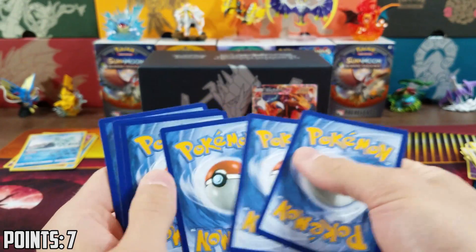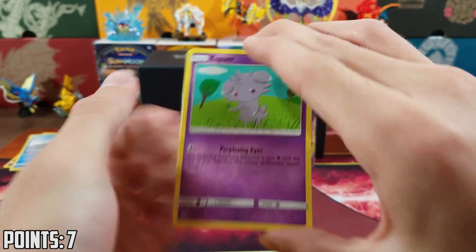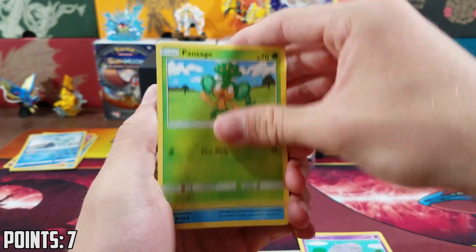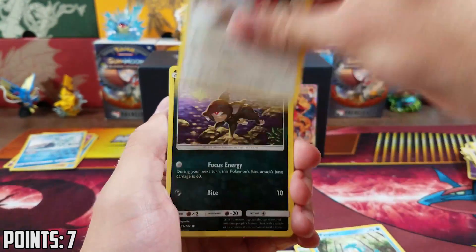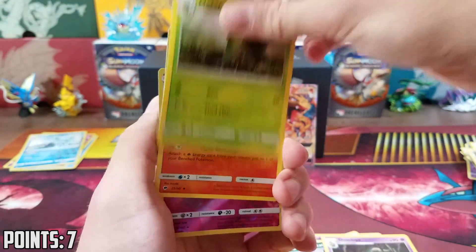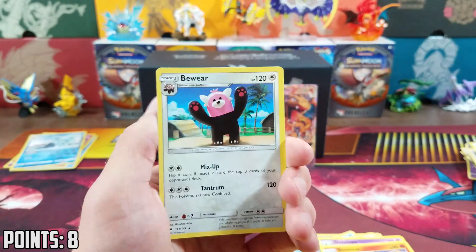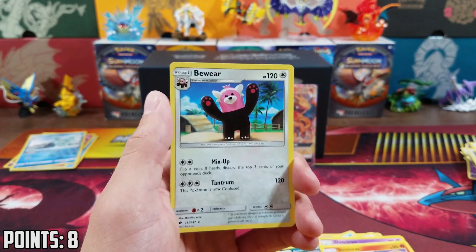Final pack. Energy two. We got an Esper, Pansage, Pampor, Porygon, Alolan Rattata, Dusclops, Metapod, Semi-seer — another reverse rare — Shinodic, and the rare is a Beware.